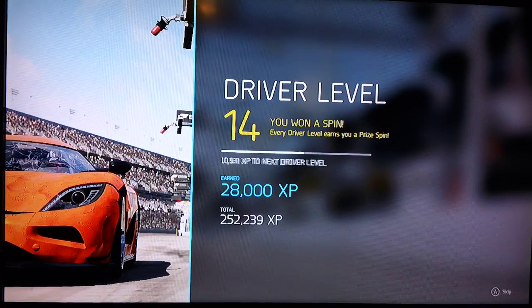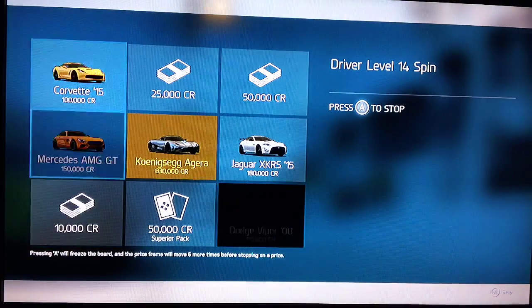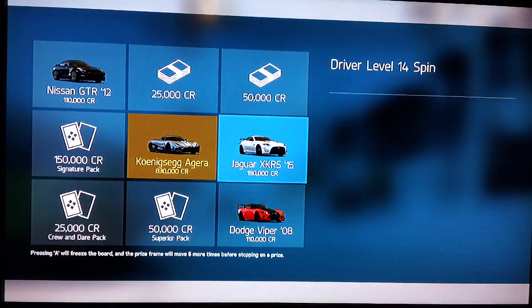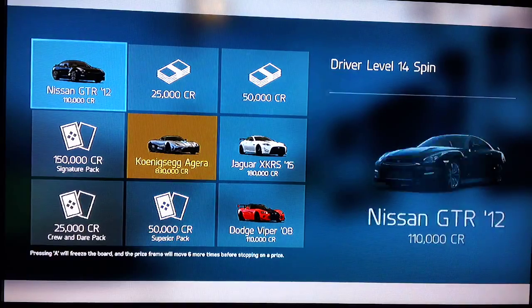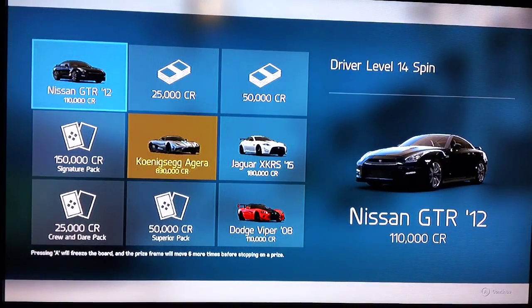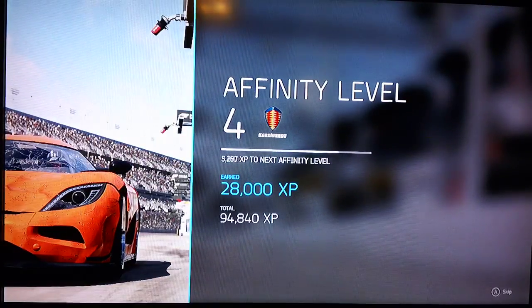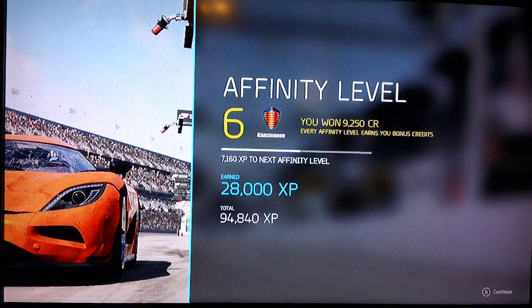We're going to get 28,000 XP, which is enough to level us up for our driver spin. I already have the Koenigsegg Agera so I really do not want that car — so I got 110,000 credits instead. I'm happy with that because I already had the GTR.